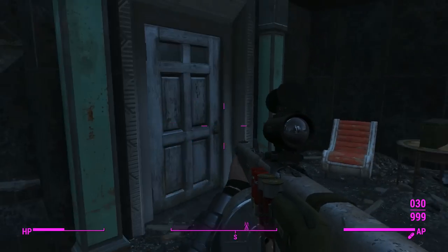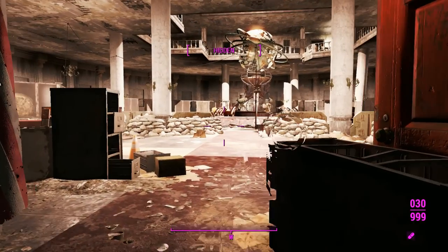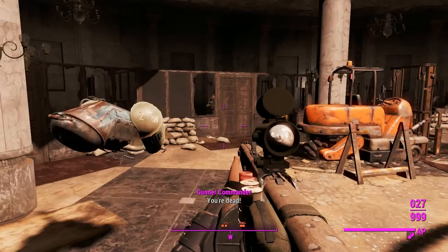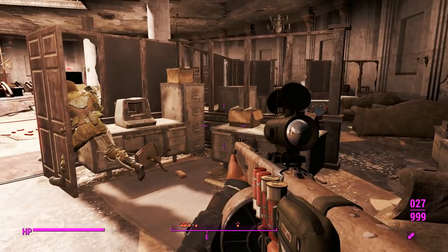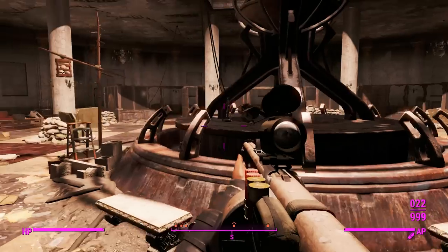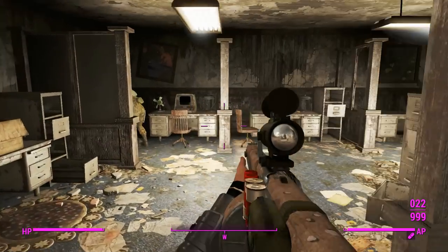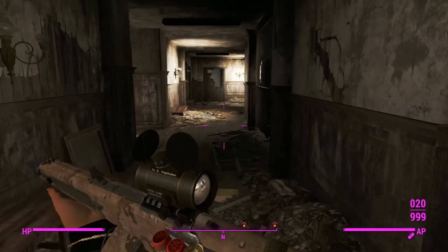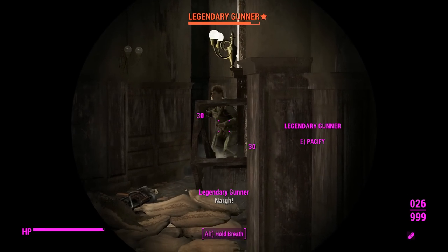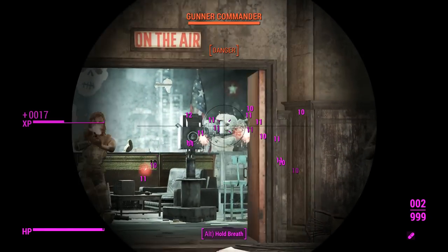We've got a scoped version hopefully to work with the sniper perk. Here we are in Gunners Plaza — we'll start shooting people. There's no choice of sneak mode here because this is a very loud shotgun. Looks like they've built the turrets again. It's quite laggy — all the NPCs that spawn when you enter this place really slow things down, so I'm not too keen on the Immersive Gunners Plaza interior. This thing is going to be devastating — let's aim at people and see if we can knock them down.